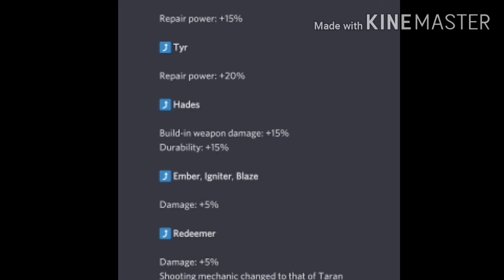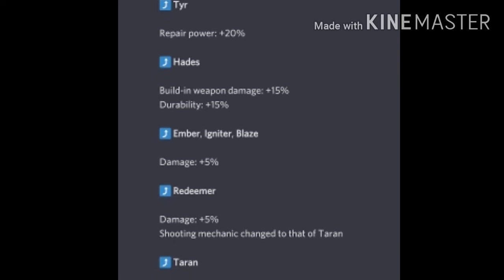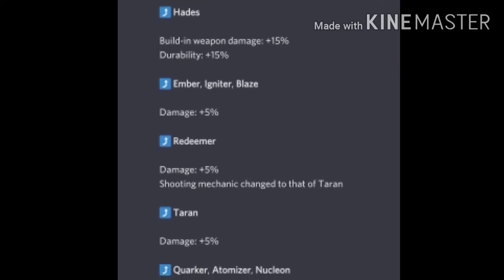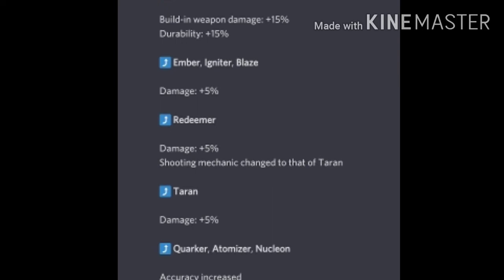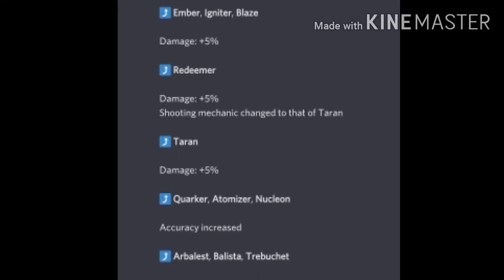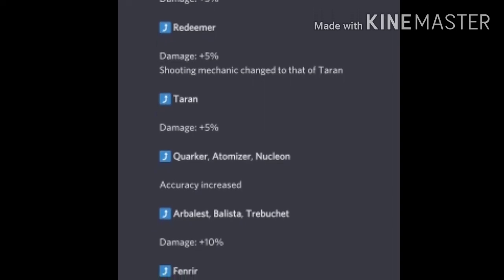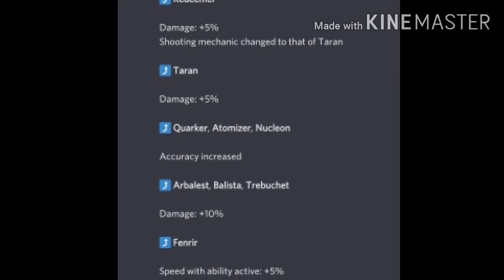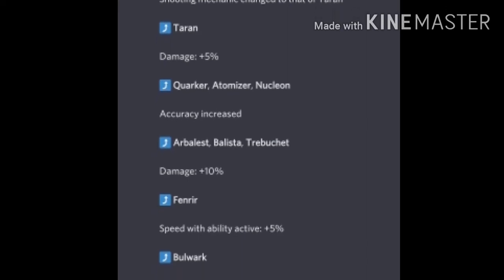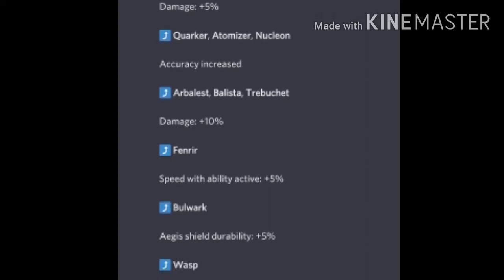Tier is getting a good buff — repair power gets 20%. The Hades gets a 15% buff for the built-in weapon damage and 15% durability — it's an okay buff but I'm not convinced Hades will be immensely strong. Ember, Ignited, and Blaze are getting 5% extra damage. The Redeemer gets 5% extra damage and its mechanics change to Tyran's — which I think is good, though the Redeemer buff is unnecessary in my opinion. Tyran's is also getting 5% extra damage.